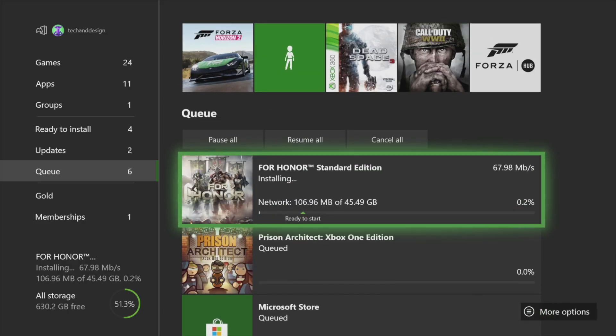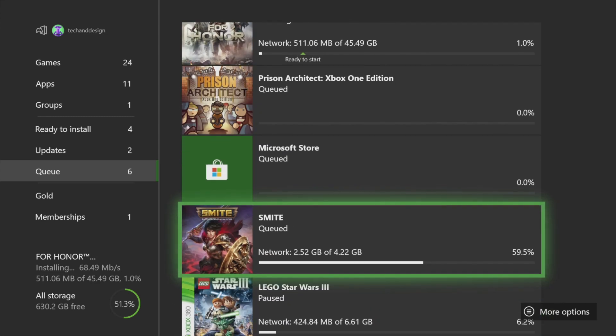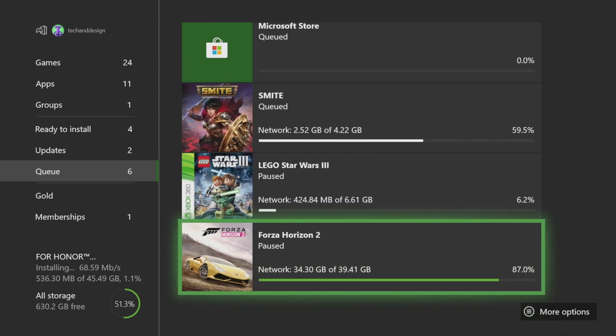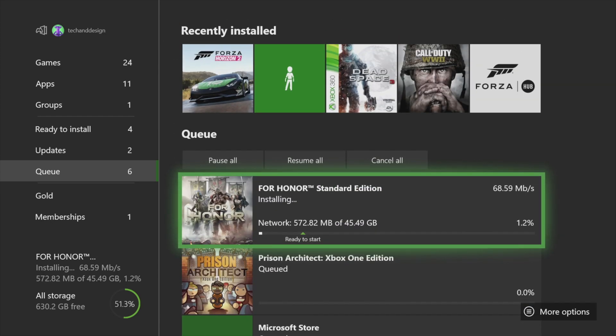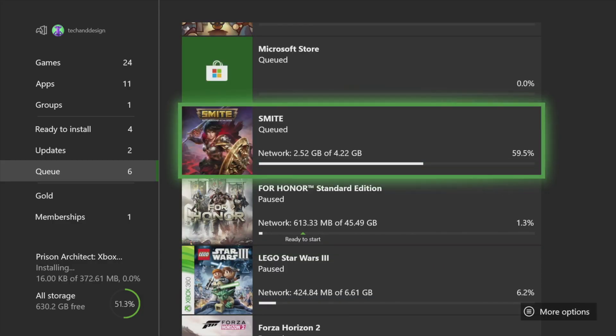This next game says 45 gigs — that's a big game, which is what I told you would be one of the biggest ones. Besides the 45 gigs there might be one or two updates that come with it. It's telling us that after 45 gigs we're good to go and ready to start after a few gigs have downloaded, although I always recommend downloading the entire thing before playing. Let's pause that — it's 45 gigs, pretty big.